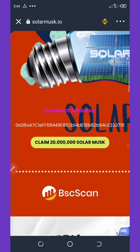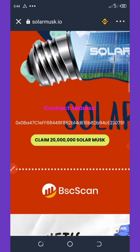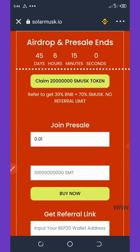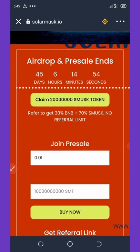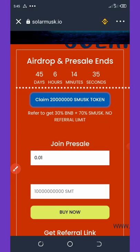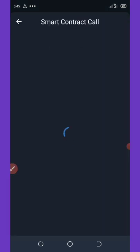To claim the airdrop, scroll down until you see the 'Claim 20 Million Solar Musk' button. Click on it. Note that this airdrop has only 45 days, 6 hours, and 14 minutes remaining. Clicking claim will take you to the connect wallet section — hit connect wallet and it will take you to the smart contract where you pay the fee.